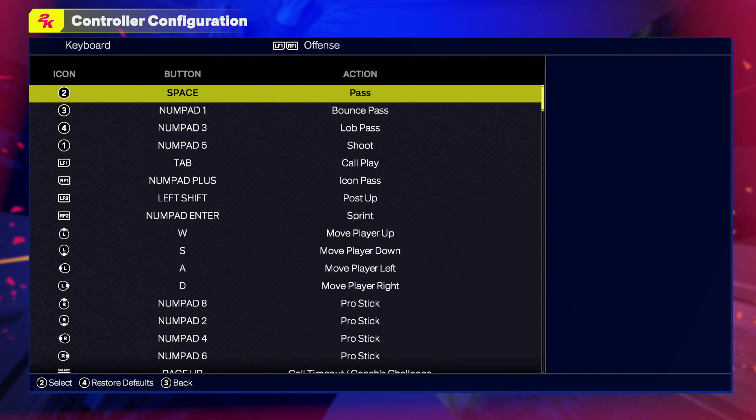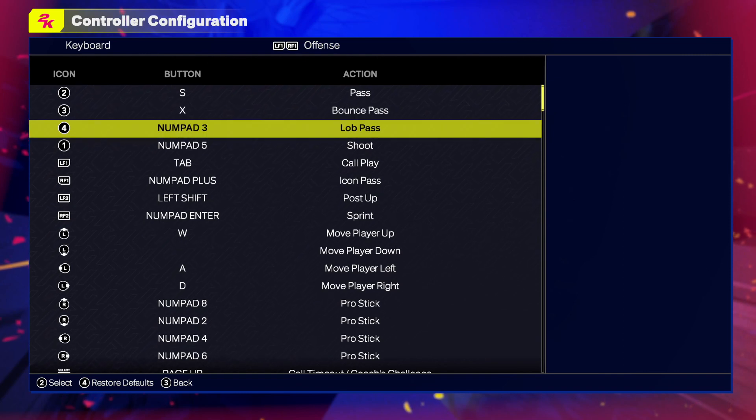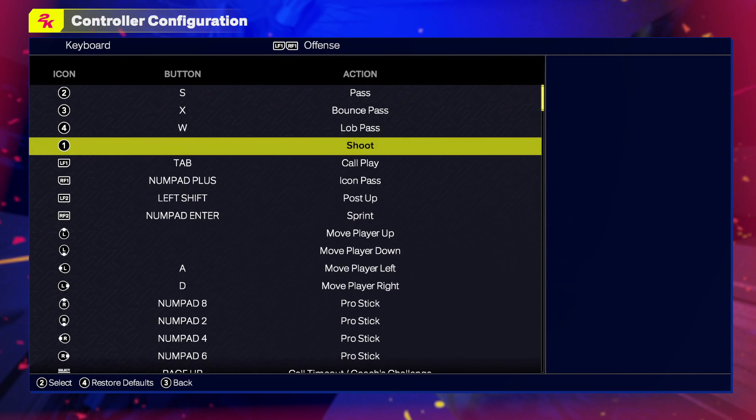Press Space to change the control. For the pass I will choose S, for the bounce pass I will choose X, for the lob pass I will choose W, and for the shoot I will choose D.